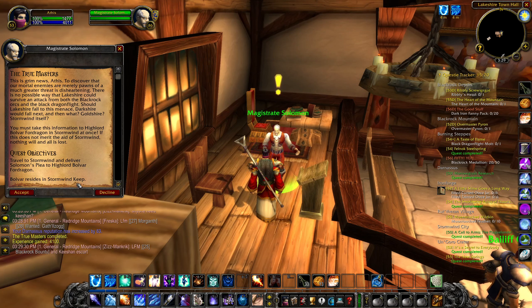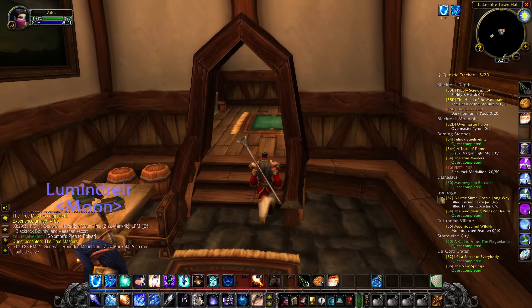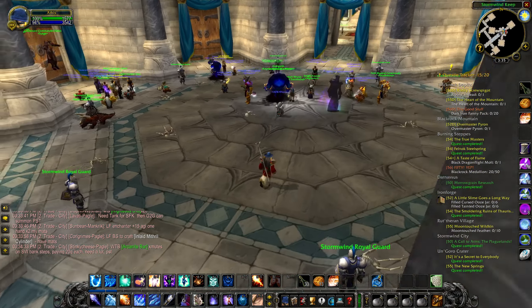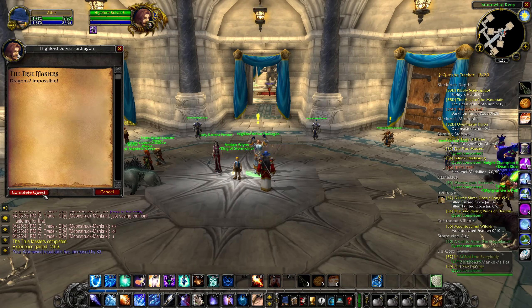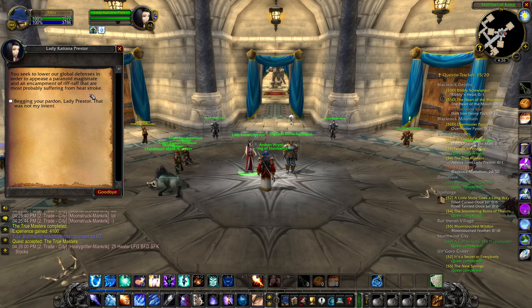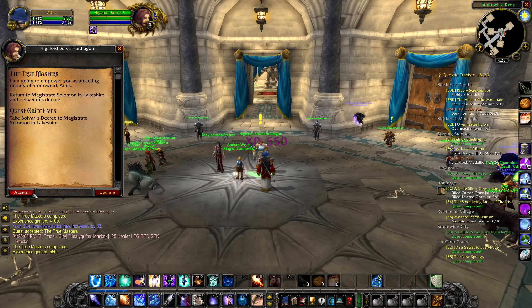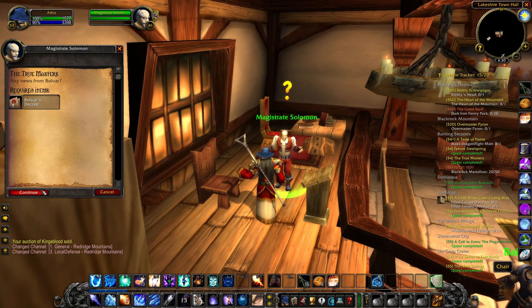Speaking of ruined buildings — we were talking about the Dark Irons and Thaurissan summoning Ragnaros. To highlight the Ruins of Thaurissan a bit more: we don't know too much about it, but it was the original capital city of the Dark Iron clan and existed here in the Burning Steppes. About 200 years before the opening of the Dark Portal, the sorcerer-thane Thaurissan's namesake city stood as a proud settlement. The city was founded when the Dark Iron clan was exiled from Ironforge, and Thaurissan led his people south into the Redridge Mountains — the northern reaches were then utterly destroyed by him in an inadvertently self-destructive act that cost his people their freedom.